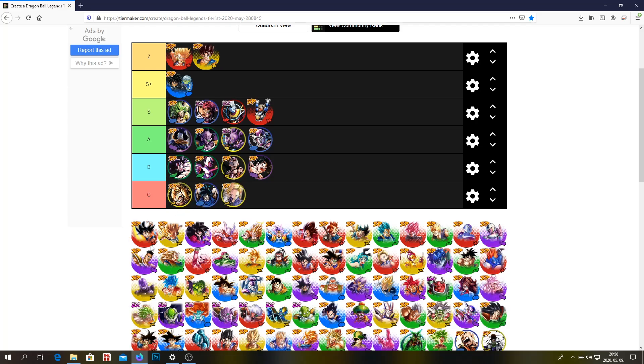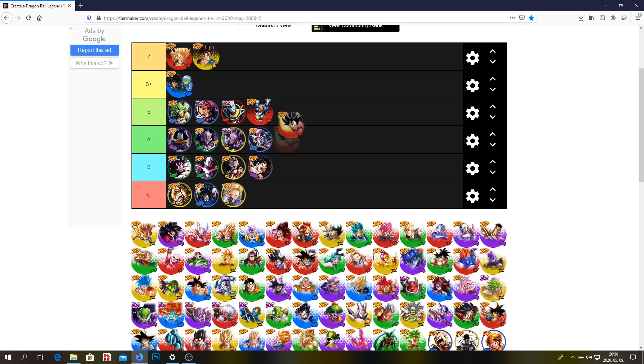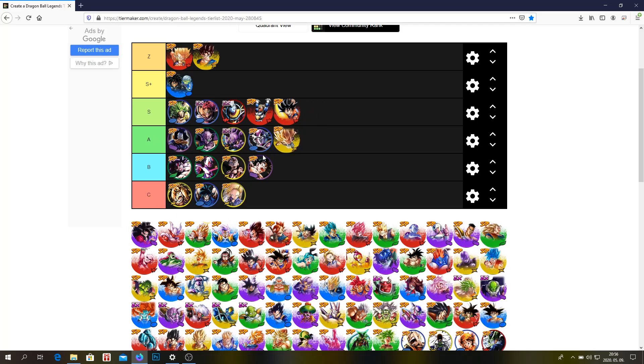Android 18 — she's very bad, unfortunately. The new Kakarot Goku — I think he's definitely a very good unit, especially for a free-to-play unit. SSJ3 Gotenks — he's still usable. The new Vegito completely replaced him, but he's usable. He's not great, but you can use him.